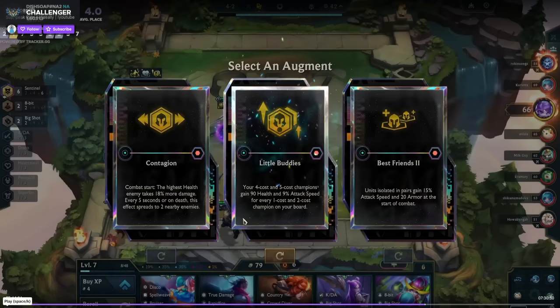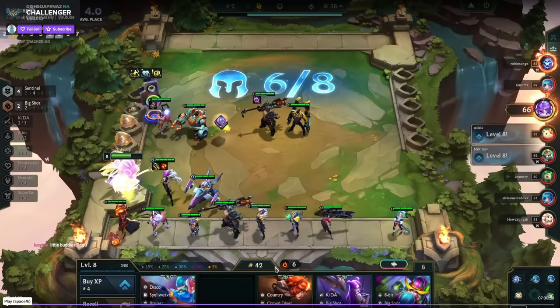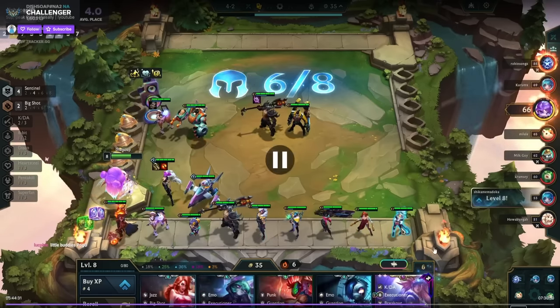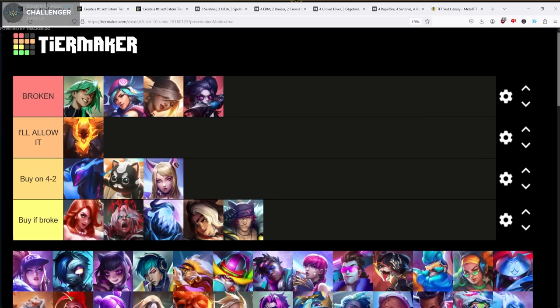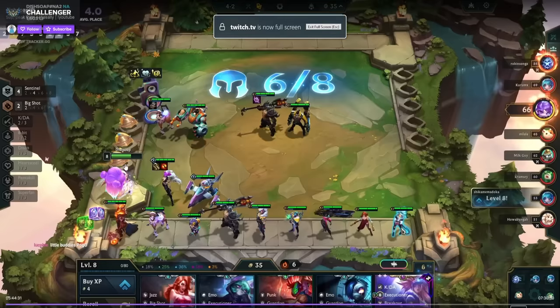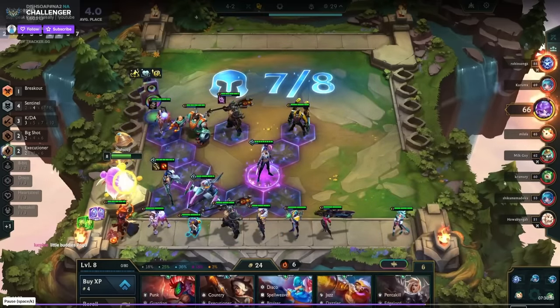We're just six Sentinel, so we kind of just win. The Thresh-Cannon flowchart thing we talked about earlier — Thresh is usually just the strongest frontliner because he gives you reliable CC and he's tanky, unlike Zac who's tanky but has very unreliable CC. I took Little Buddies — in hindsight I'm not sure it was that good. It ended up being good on my late game board but was super awkward on stage four. Contagion might have just been better.